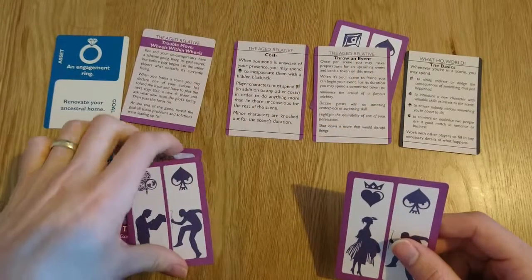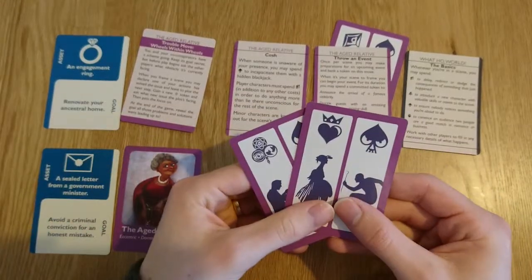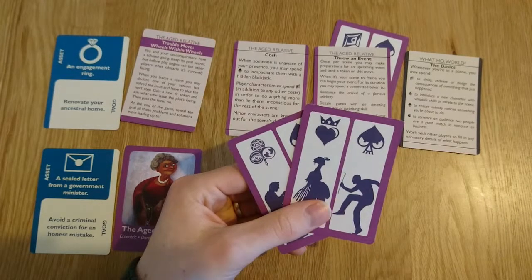Once it's become clear that what the focus character is trying to do has either succeeded or failed, the scene winds up. Everyone who's able to advance one of their goals using an asset — theirs or someone else's — takes one of these excellence tokens and banks it underneath the goal, showing how far along they've come. Then scene framing passes to the next player clockwise, and when it's your turn to frame a scene, you get to take all of those move cards in your discard pile and put them back in your hand.